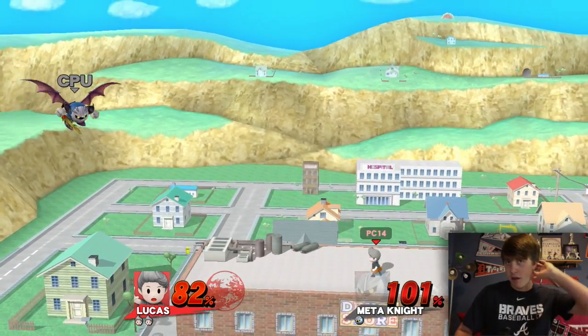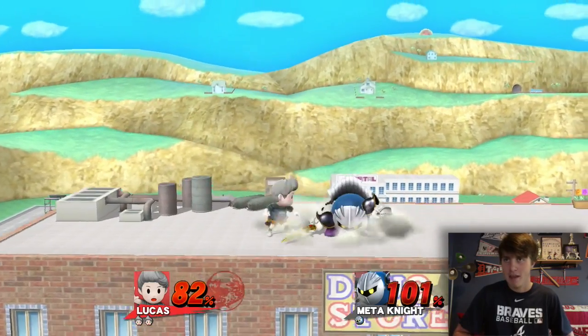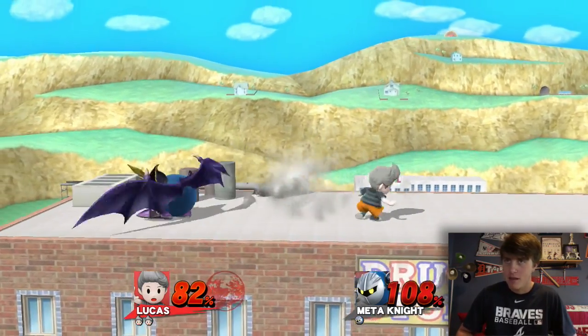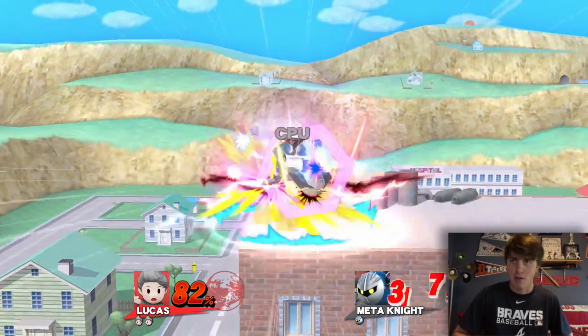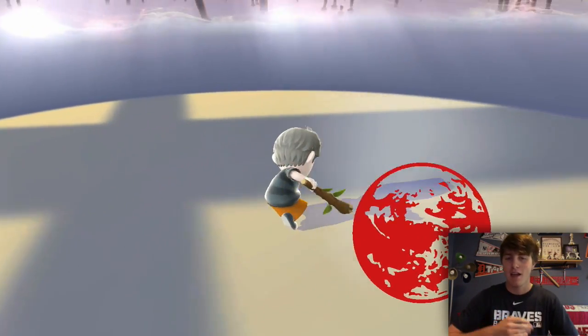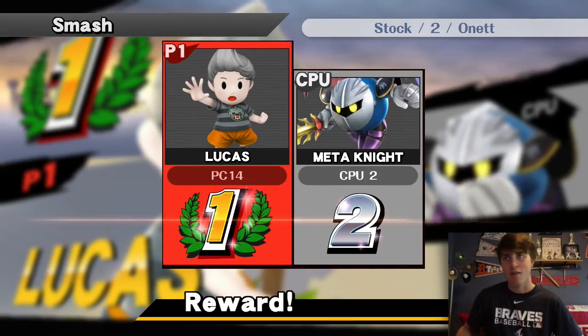It seems like Lucas's PK Thunder is more like a 'get out of my way' knockback attack - it launches your opponent back a little bit while doing 8% damage. While Ness's PK Fire is like 'stay here while I smash you and hold you in place.' Lucas's up smash is such good power, I'm gonna like using that. Meta Knight was taken out - I probably could have gone a higher level than 7, but that was good. Good job, self.